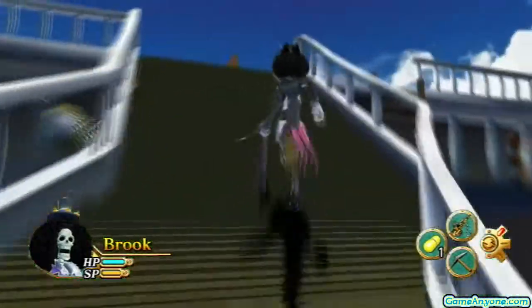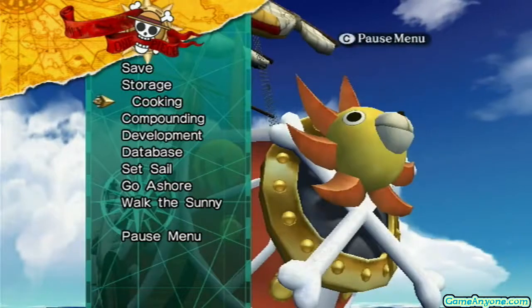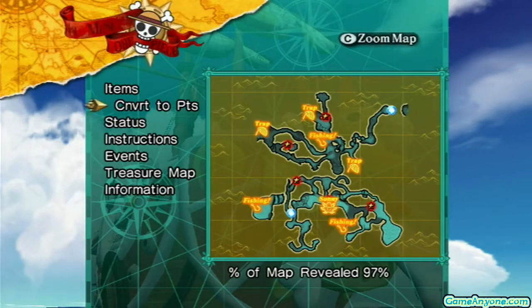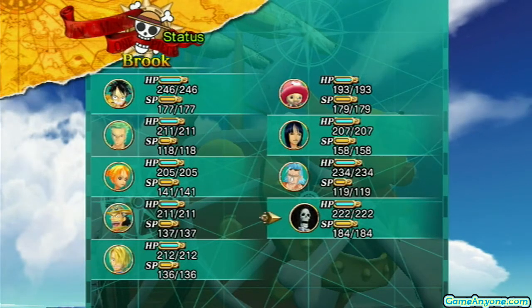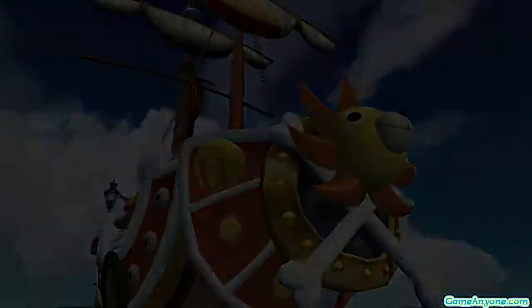Off screen, I ended up doing a bit of grinding for my crew, getting them all with a bunch of cooking, as you can see. And now everyone except for Chopper has over 200 HP. So that's pretty standard and pretty even. If I wanted to, I could go to the end of the game right now and I'd be perfectly set.